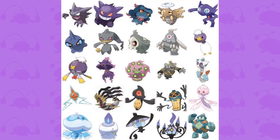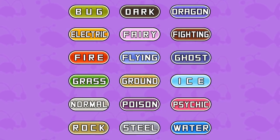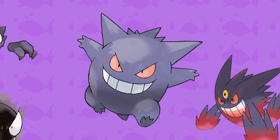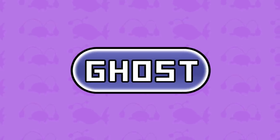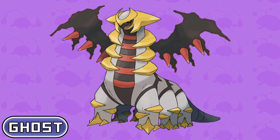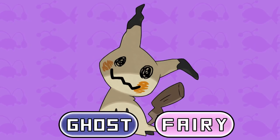Ghost is the next type that we'll be talking about, and there are three Pokemon who have the primary typing of Ghost who also have a unique type. Let's kick it off with the original Ghost, Gengar. Gengar, its Mega and its pre-evolutions all share the typing of Ghost and Poison, and surprisingly we've never had another Pokemon that has shared this type. Another Ghost Pokemon with a unique type combination is the Legendary Giratina, and it is a Ghost and Dragon. And finally we have Mimikyu, who as we all know has the typing of Ghost and Fairy.